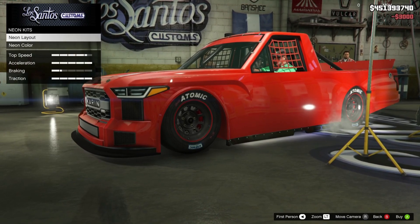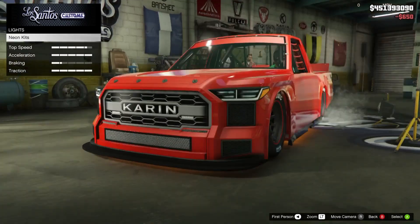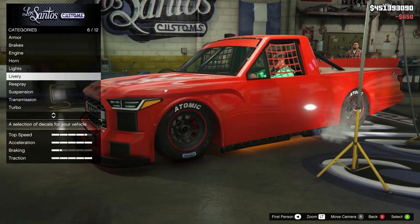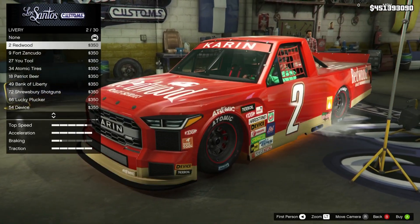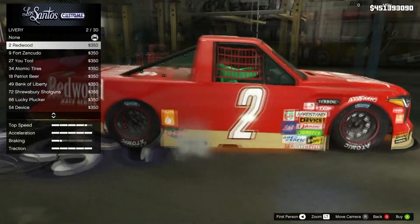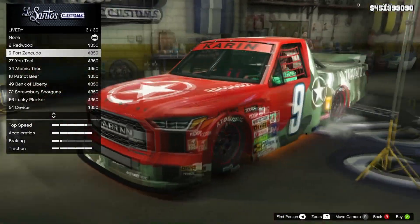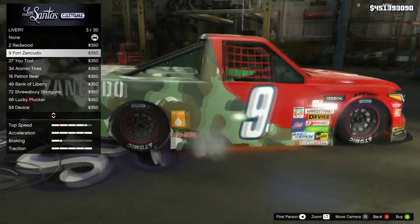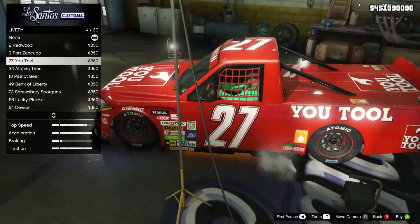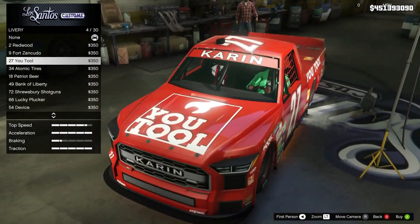We'll go painting the car orange. So we'll use orange neons with an orange car. For liveries, you got none, two Redwood, nine Fort Zancudo — so some camouflage and military specs going on with it, which is kind of cool. 27 U-Tool — basic NASCAR-looking stuff.